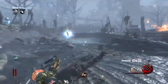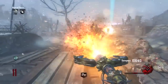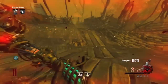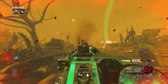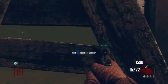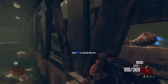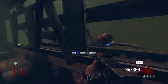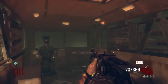Moving on to storyline. Origins is probably considered one of the worst storylines in map history — it's a really big cop-out, which most people agree with, and personally I don't like it very much. Transit, on the other hand, is the beginning of the new characters — they meet up and start talking to Richtofen and all that. It's not crazily unique, but it is much better than Origins. So we give four points to Transit and two to Origins.